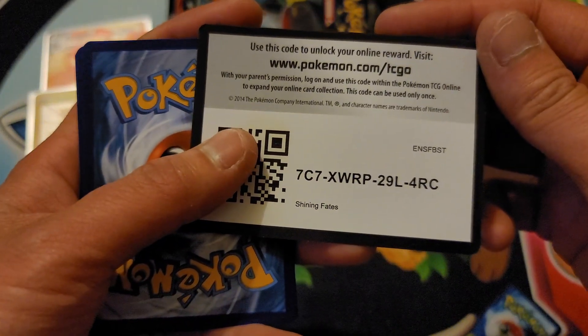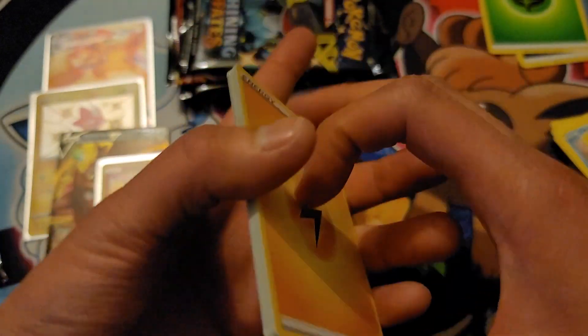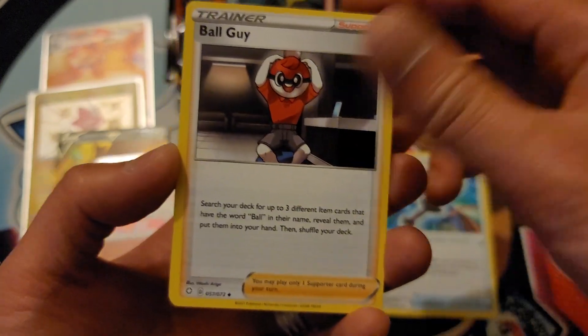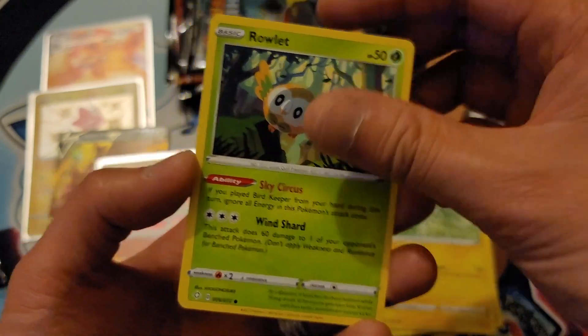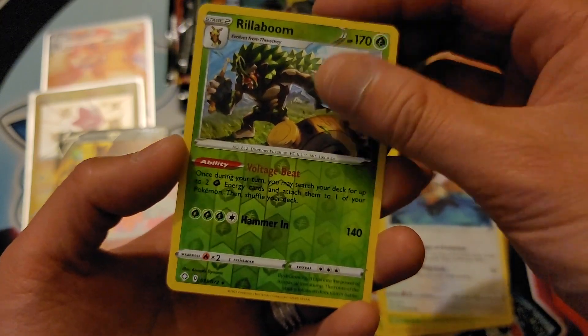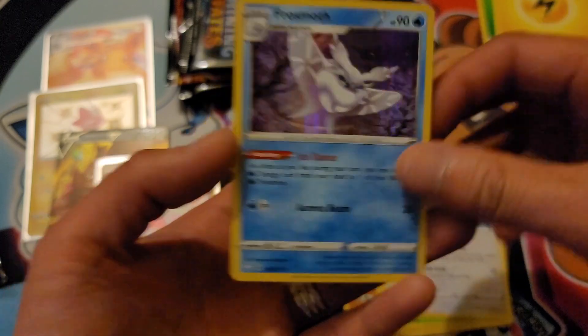Alright, keeping it going. Another code card. Lightning energy, Rusted Sword, Ball Guy, Thwackey, Yanma, Trapinch, Shuckle, Rollycoly, Eevee, reverse holo Rillaboom, and — ooh — a holographic Frosmoth. Coolio. Five more packs — that's still plenty to pull something amazing.